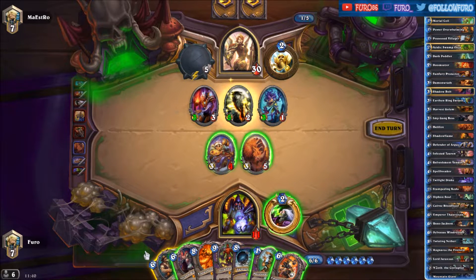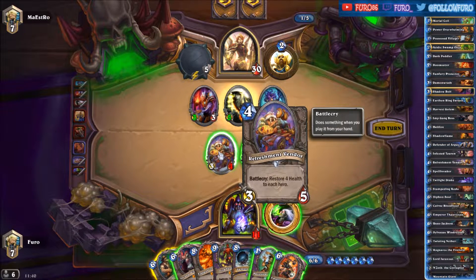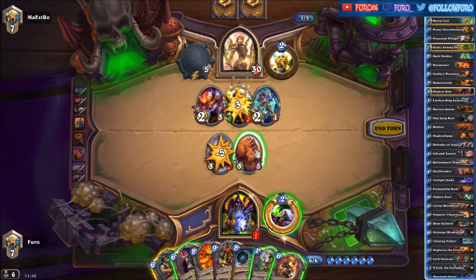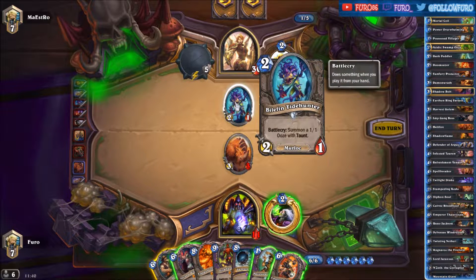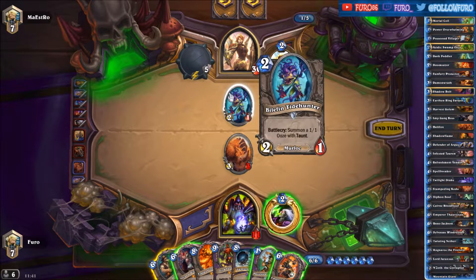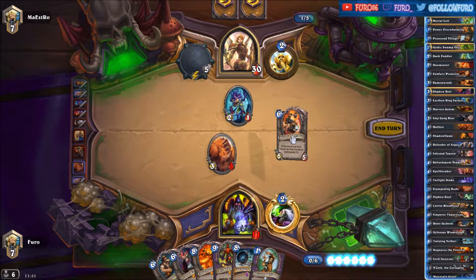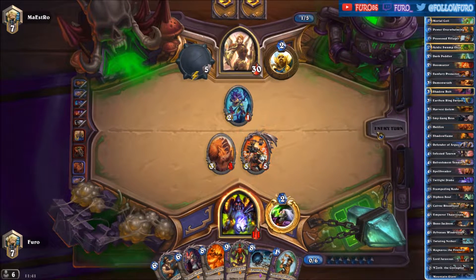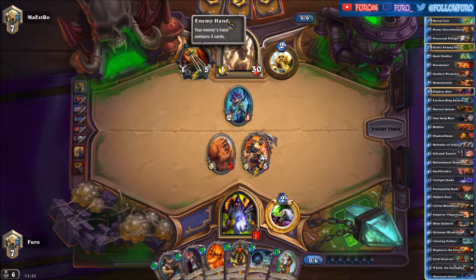Let's see if we want to play the Reno Jackson right away — he only has two cards in hand. We need to kill the Direwolf Alpha with the Refreshment Vendor, then kill the Flame Juggler, so he has two damage on the board right now. We can play the Reinforce — it's unlikely that he will do 11 damage, so we will wait one turn and drop the Emperor for now.